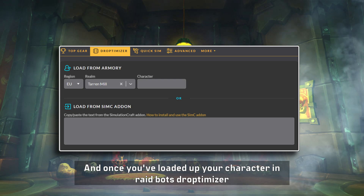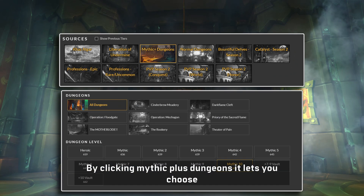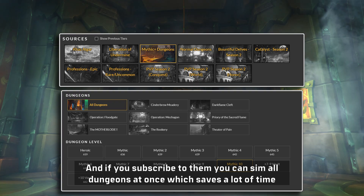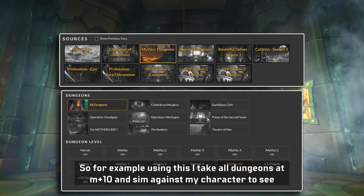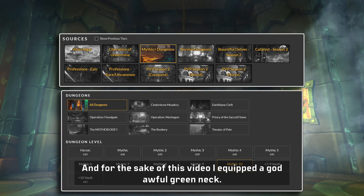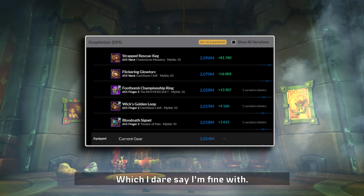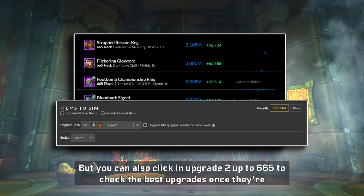Once you've loaded up your character in Raidbots Droptimizer, you can see several different choices. By clicking Mythic Plus dungeons it lets you choose which dungeon and what key level you want to sim, and if you subscribe you can sim all dungeons at once which saves a lot of time. For example, using this I take all dungeons at M+10 and sim against my character to see if any 655 items are an upgrade. For the sake of this video I equipped a god awful green neck, so according to the sim getting the Cinderbrew neck at 655 would be an 81k DPS upgrade.